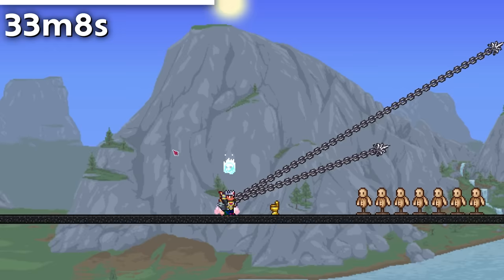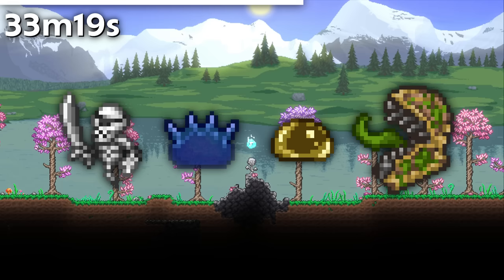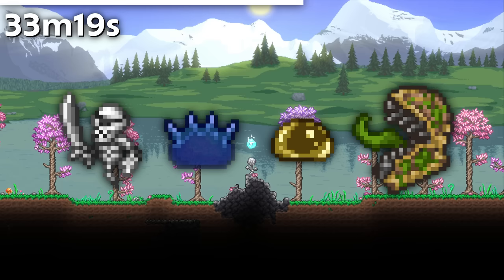Despite the Chain Guillotines only showing two guillotines, you can actually have three firings simultaneously if one is retracted. Four enemies lack Bestiary entries: the Pirate's Curse, Spiked Slime, Golden Slime, and Jungle Slime — because these enemies are impossible to spawn in certain types of worlds.